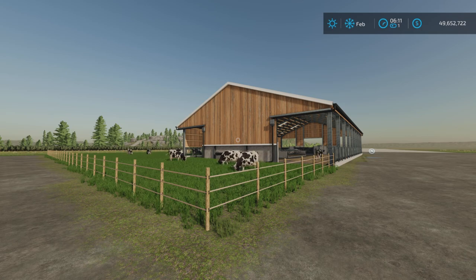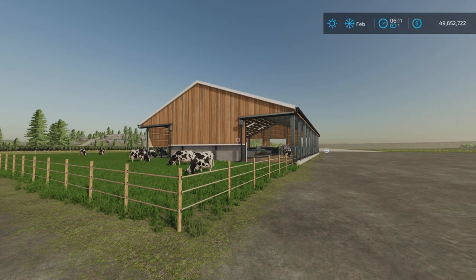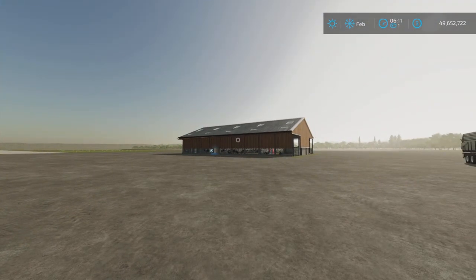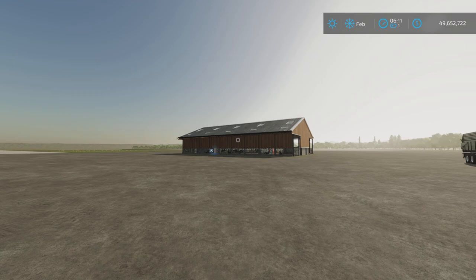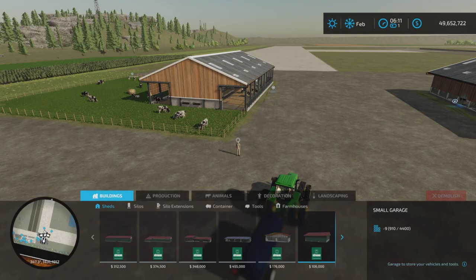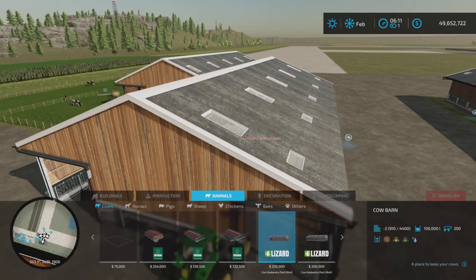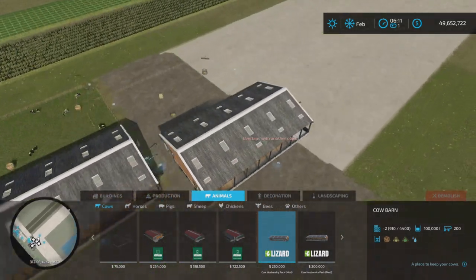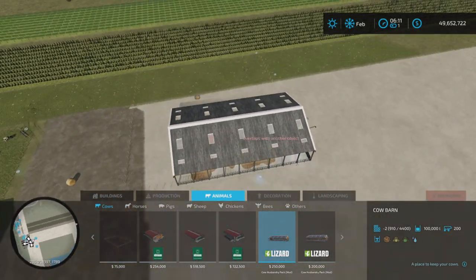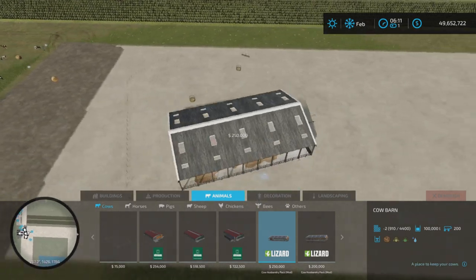This is 31.26 megabytes to download — a pack of two cow barns, 25 slots on PC and 22 slots on console. The first one is $250,000 for 200 cows, and it spins around nicely.